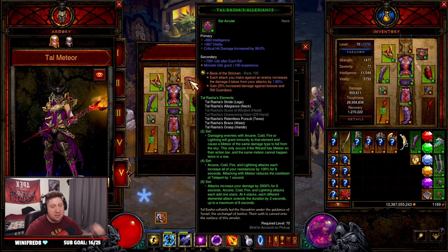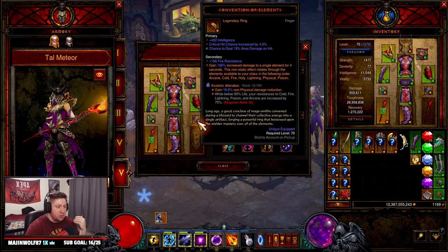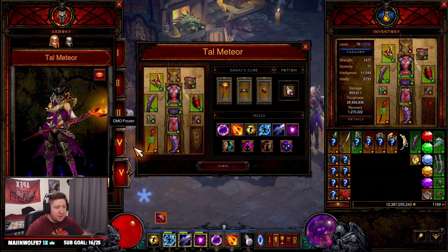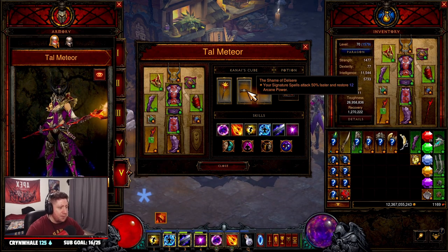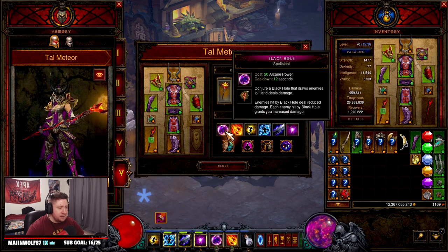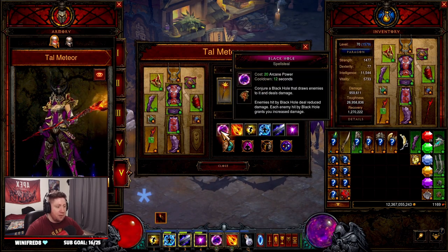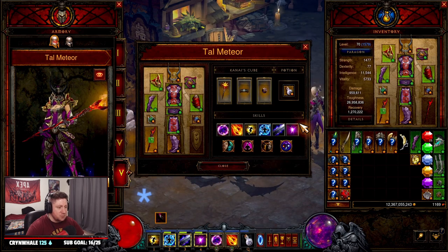For gems, we have Bane of the Stricken because we're hitting multiple meteor attacks for more damage. Boyarsky's Chip gives big damage resistance and the physical resistance is great because wizards are squishy. Bane of the Trapped is also fantastic. In the cube: The Grand Vizier, Shame of Delsere so signature spells attack faster and replenish Arcane Power — or swap Spell Steal for Magic Missile and use that. Also Royal Ring of Grandeur because of the sets.